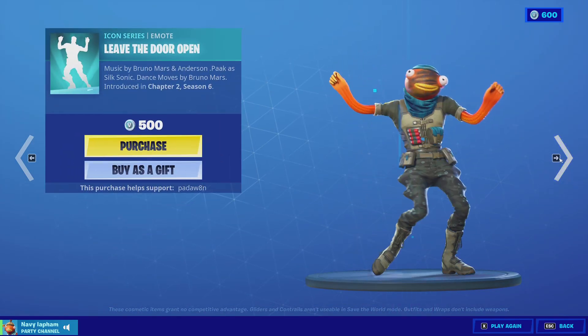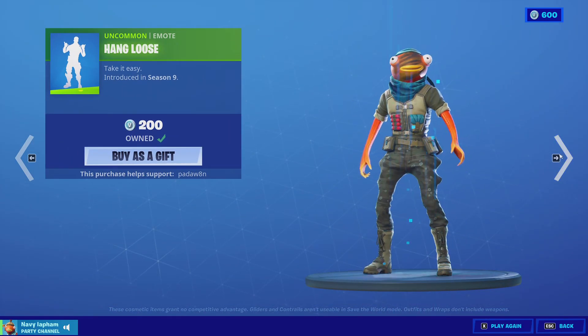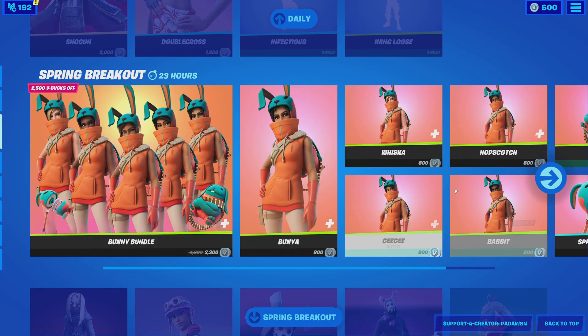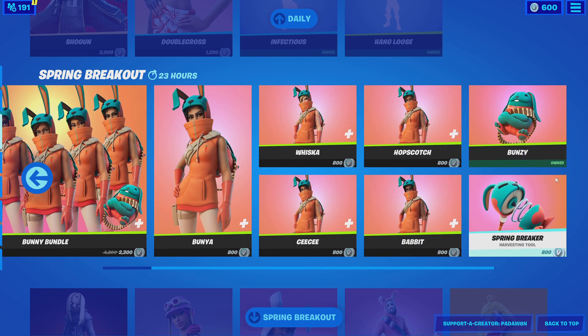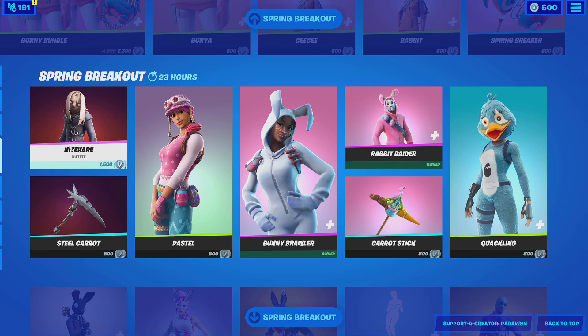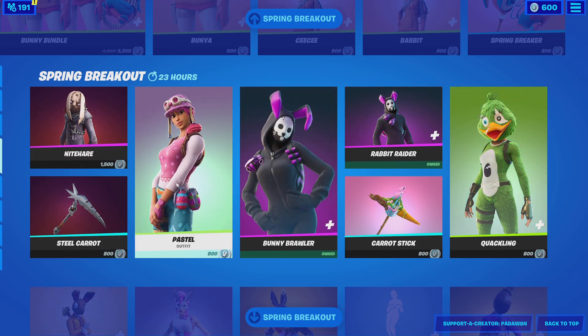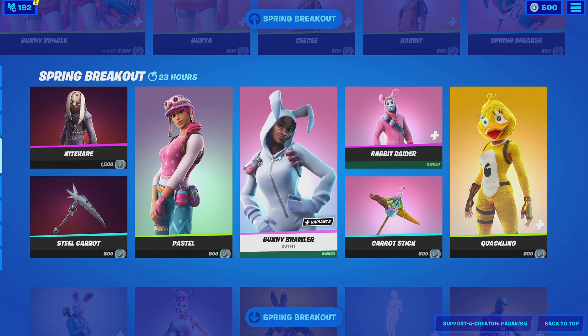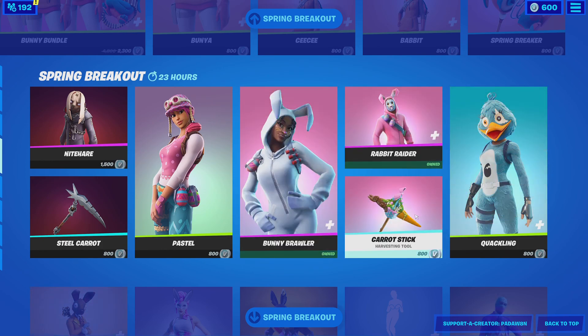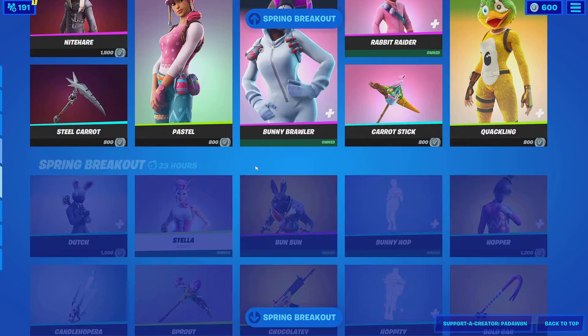The Hang Loose Bunny bundle is still here with the Bunya skin, the Whisker skin, the CC skin, Hopscotch, Babbit, Bunsey, and Spring Breaker. Then we have the Night Shard with the Steel Carrot pickaxe, we have the skin Pastel still here with Barney Brawler and Rabbit Raider. Carrot Stick and Quacklin are still here — they should be leaving tomorrow.